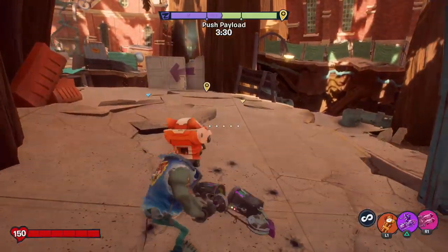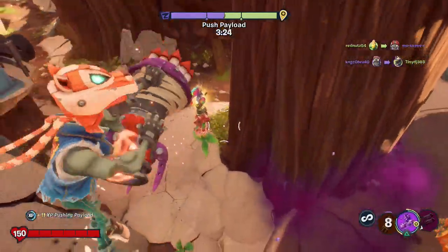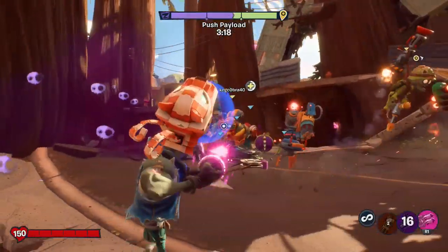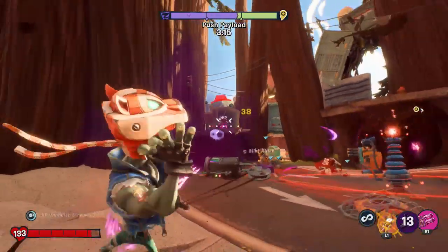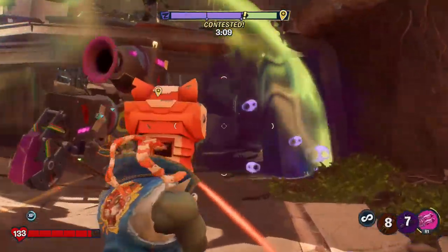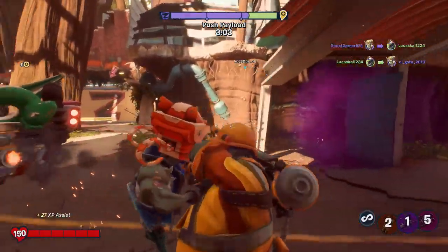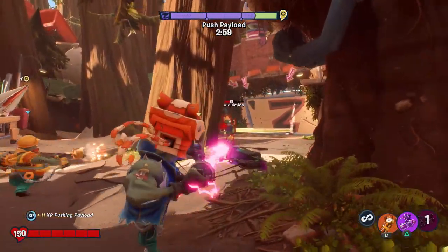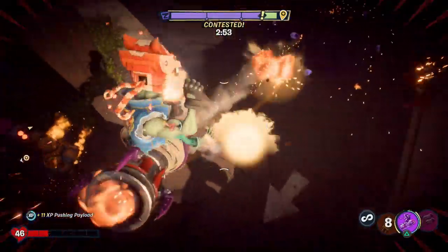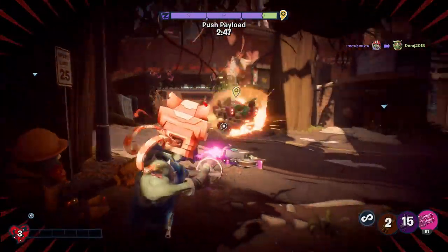That almost got you. I hear a chomper — I just don't see one. Let's run up on this guy. We got him. Anything going on behind me? You bet there is. Get out of here, yes we got you. I need to use this more often — not just randomly, I need to actually have a purpose with it, but I've not been really using that move very much. That missed — actually, no it didn't. We're good.